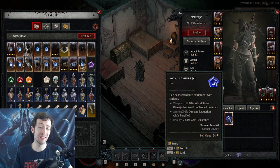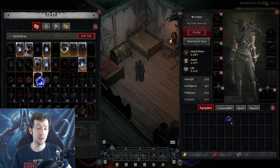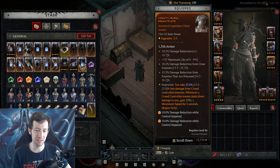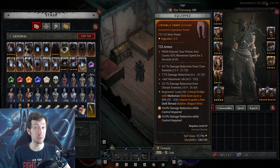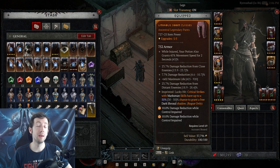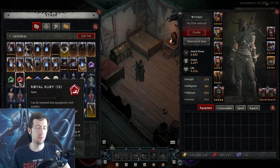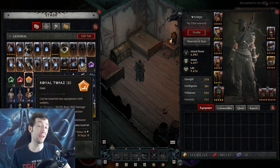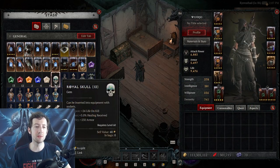For example, fortified classes run sapphires — 3% damage reduction while fortified, up to five times, which is pretty strong. Otherwise run topazes, especially if you don't have a reliable source of unstoppable. Topazes give 10% damage reduction while control impaired, and stacking five of them gives roughly 40% damage reduction while crowd controlled — multiplicative. And there are a lot of crowd controls in the game, making this extremely useful on hardcore.